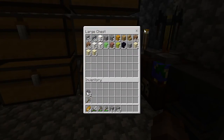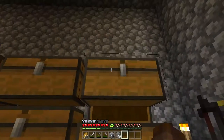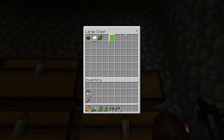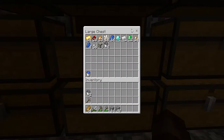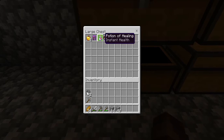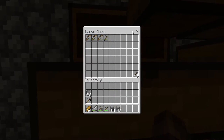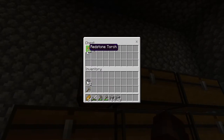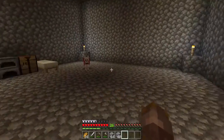Here we got construction, and this is living — or also known as farm stuff. This is just miscellaneous plants, foods, ores and resources, all that, mob drops, enchanted and valuables, and just tools. And then this is redstone. Anyway, that's just this room, and I brought my dog down here too.